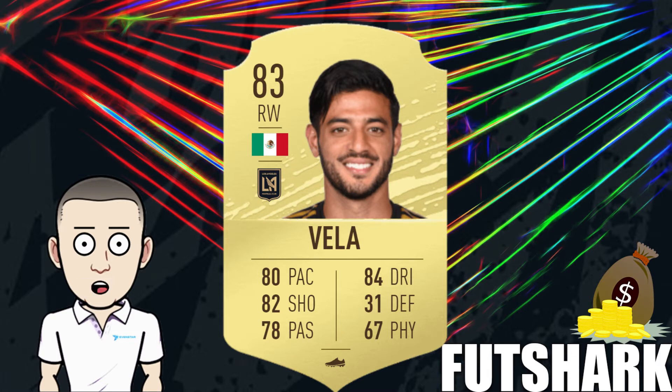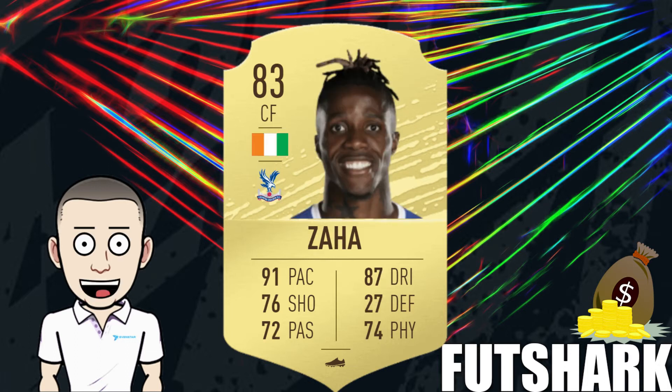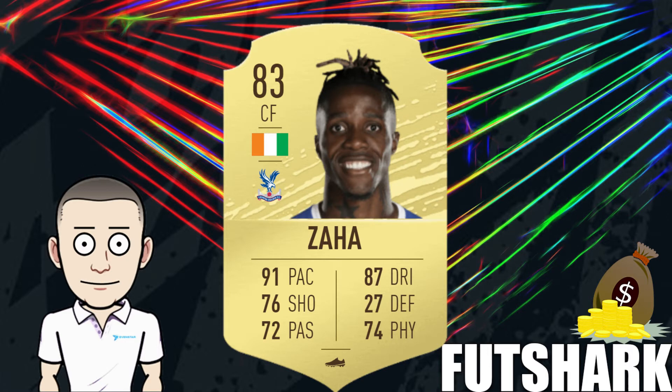Getting into your 83s: Carlos Vela is relatively rare in his position as a right winger or right midfielder, and he tends to fluctuate in price quite a bit. You can pick up good bargains, but as soon as an SBC comes out with an 83 to 86 rated requirement he should do quite well. Zaha has potential to go extinct — he's not the best to link because of his nation, but being Premier League, any 83 rated content should be useful for him. Cuadrado is another right midfielder and right winger, useful for formations requiring a right-sided player.